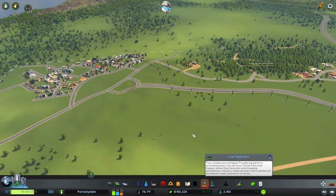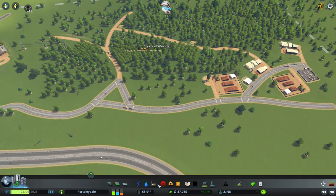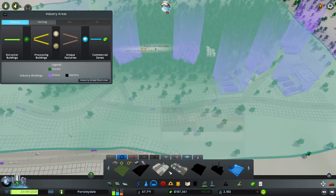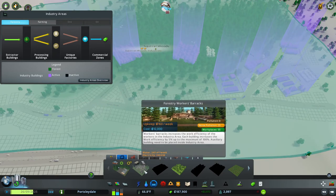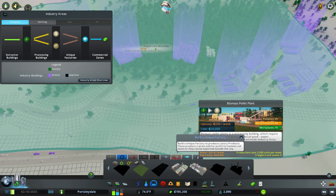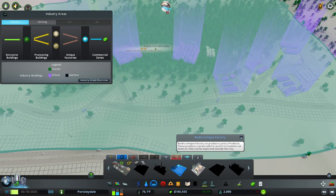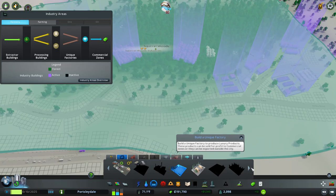Level two forestry is basically the same principle - we start with a bigger plantation of trees, we've got barracks that bring in industry workers and increase effectiveness by five percent, and then we've got a biomass pellet plant. That's fuel for wood burning power plants - very controversial because the ones in the States don't actually replenish the trees, but technically it is a green industry. Then we've got the sawdust storage.